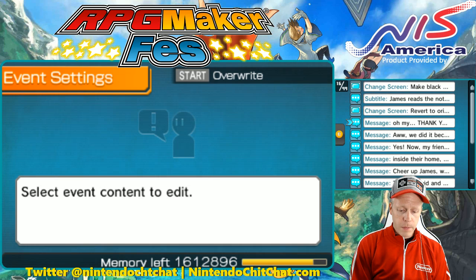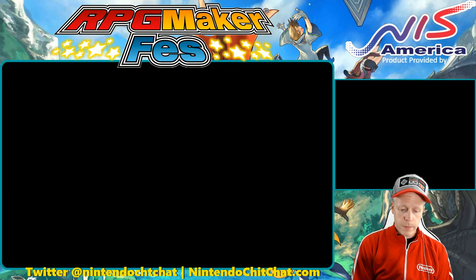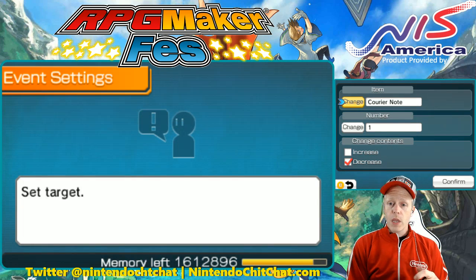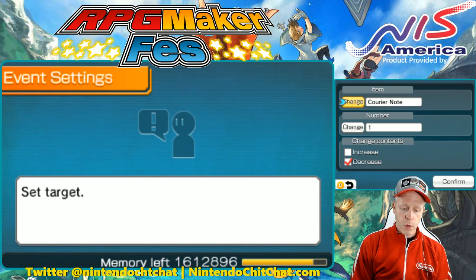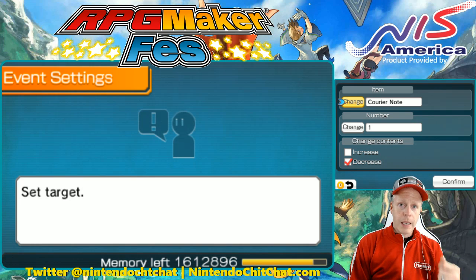We have the messages here from James — 'Oh my, thank you' — and some banter back and forth with the playable characters. Then I have a subtitle: 'You were gifted 100 gold', which is pretty cool. We have a little sound effect for that. And this is very important too: we take the courier note away from the inventory. That way it's no longer there, which makes sense — you were given the courier note, now you're delivering it. So we have decrease set up, changing one and of course decreasing, so it takes it out of your item inventory.